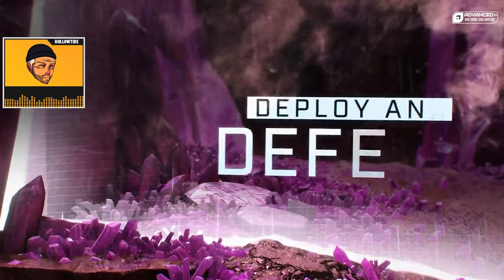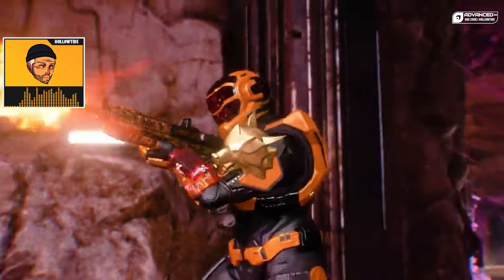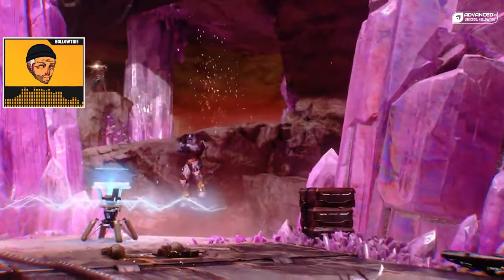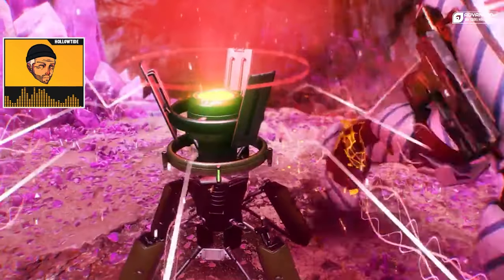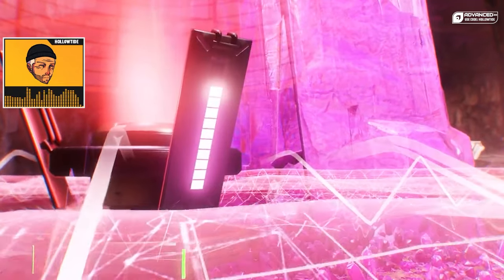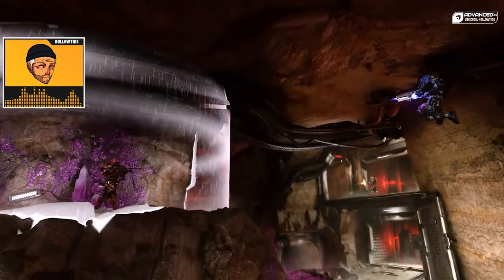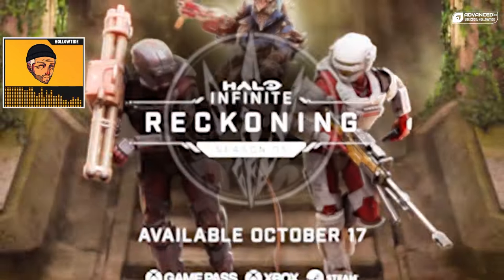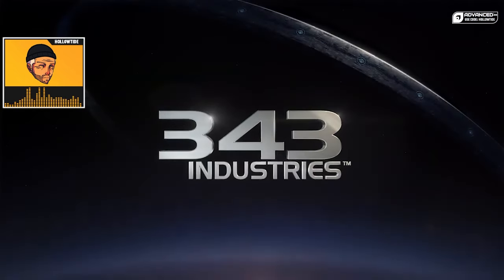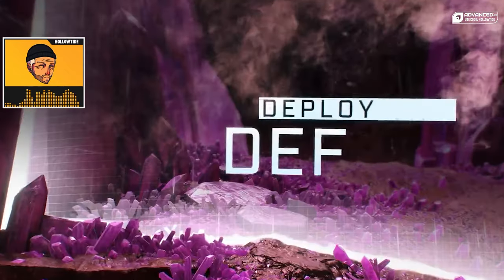Extraction comes from Halo 4, where Spartan teams were tasked with an asset retrieval mission. There's a neutral extraction site on the map where players must enter and plant the extraction device — something every player carries. Once planted, a timer begins counting down. Enemy players can interrupt the extraction process and even convert it to their own team by interacting with the device. If the opposing team successfully converts it, the countdown timer resets and the battle for that site continues.